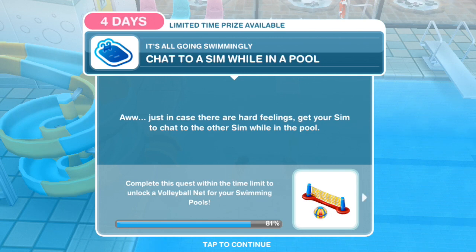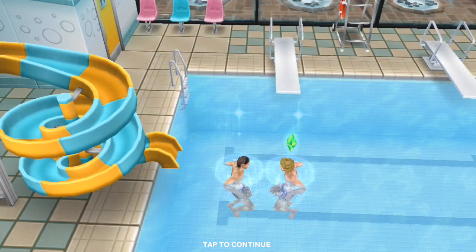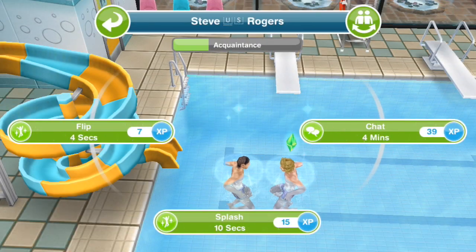Chat to a sim while in a pool. Just in case there are hard feelings, get your sim to chat to the other sim while in the pool. Chat for 4 minutes.